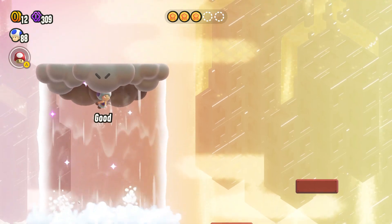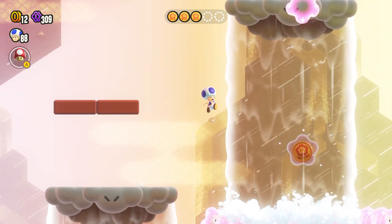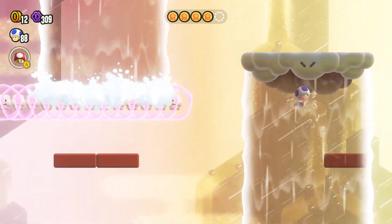You can swim straight up this waterfall, and at the top you're going to jump up and it'll spawn a nice coin, but don't jump yet. Let's get our second waterfall first, which will make it easier to swim. Wait until it goes to the right and you'll be able to swim up and spawn the final waterfall up there.